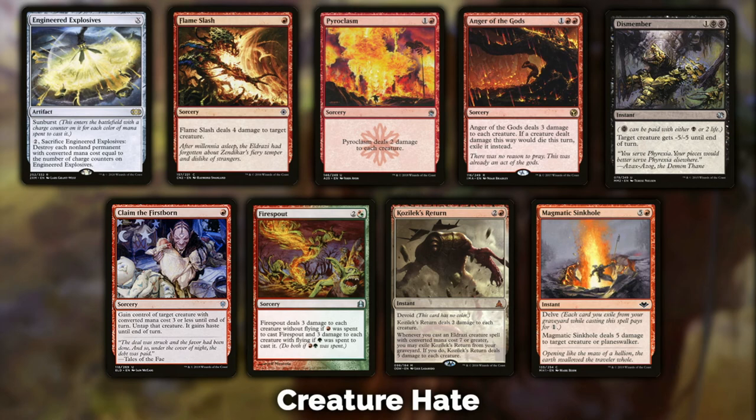Anger of the Gods is even better than Pyroclasm — for one extra red mana you're dealing three damage to each creature and they get exiled rather than going to the graveyard. If you're playing against Dredge — or as I like to call it, 'not magic' — this is essentially game over because they don't get to bring those creatures back. It also hits yours, though, keep that in mind. Dismember: for four life and one mana, doing minus five minus five to a creature is very much worth it — it kills most creatures in modern.